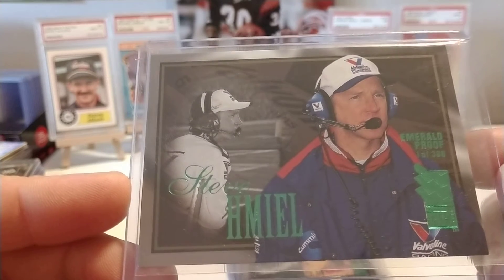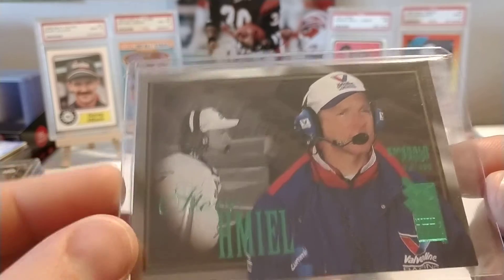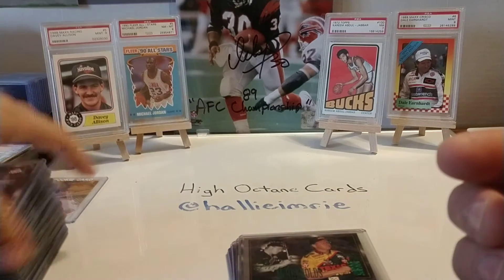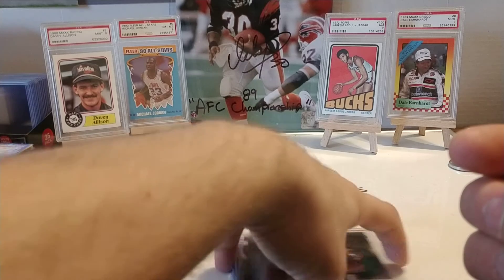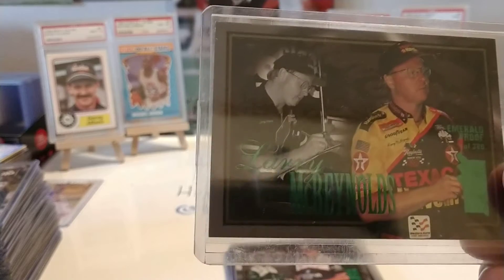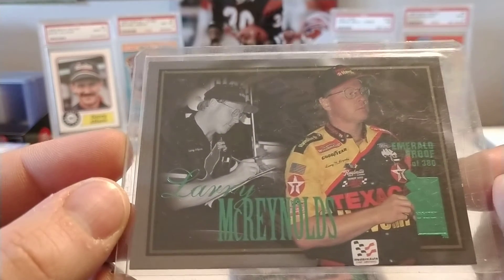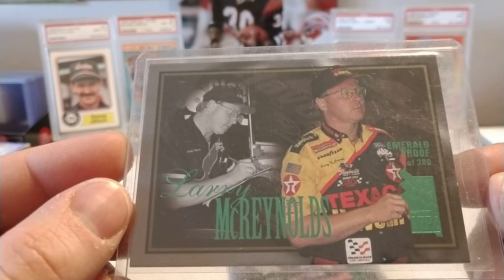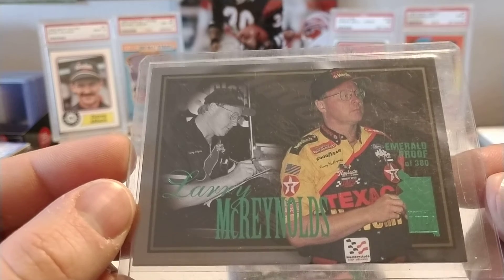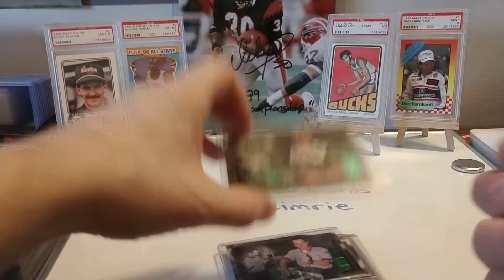Steve Knaus, who at the time was crew chief for Roush Racing and Mark Martin. Steve has bounced around to different teams — I don't believe he is involved in the industry at this time. I know his son Shane was hurt very badly at a sprint car accident in Terre Haute, Indiana, many years ago, and Shane has been on a road to recovery. Here's Larry McReynolds, who works for Fox. His son Brandon has raced part-time in the ARCA Series. But this is when Larry was crew chief for Ernie Irvan and the Texaco Havoline Ford for Robert Yates.